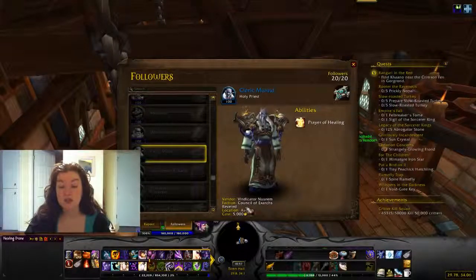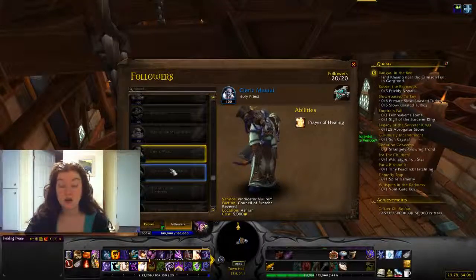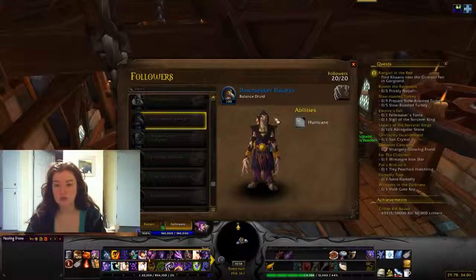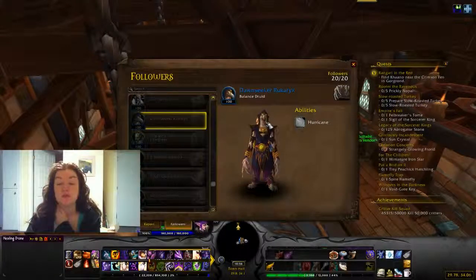Cleric Maluuf — this is an Alliance one — you get for reaching Revered with the Council of Exarchs, and he costs 5,000 gold from a reputation vendor. The reputation followers all cost 5,000 gold. Dawn Seeker is a PvP one — you get her for 5,000 gold plus 5,000 Apexis Crystals, purchased in either Stormshield if you're Alliance or Warspear if you're Horde.